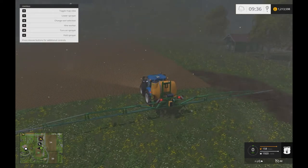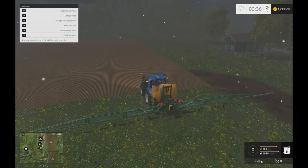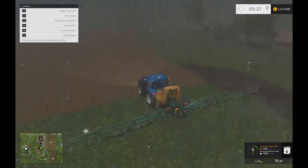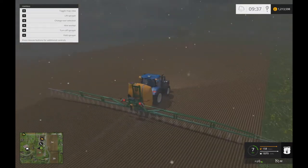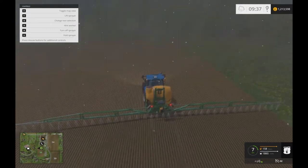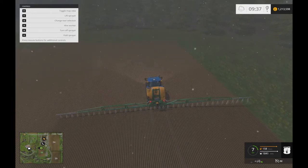So how does this thing work? Lower sprayer, turn on sprayer. I know I'm going over the edge of the field a bit, but I'd rather overlap it than miss a bit. It's not like I'm doing it for real.